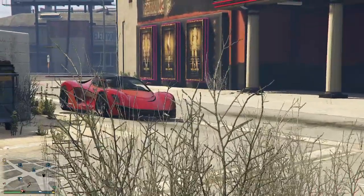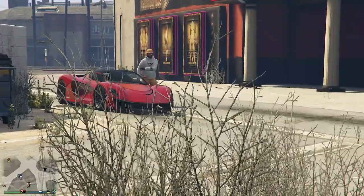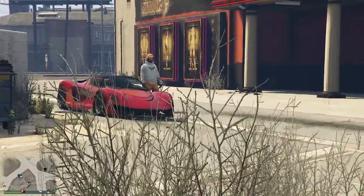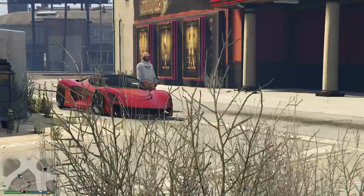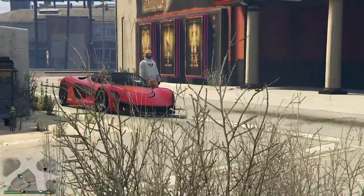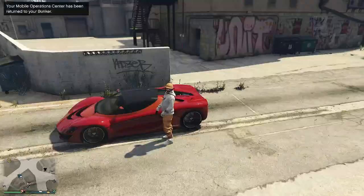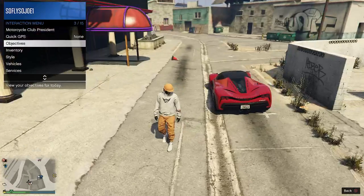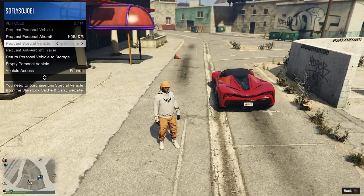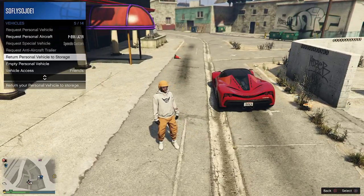We're gonna hop outside the car by hitting triangle. Our camera view should go back to normal. From here, open up the interaction menu, go to Vehicles, return personal vehicle back to storage.